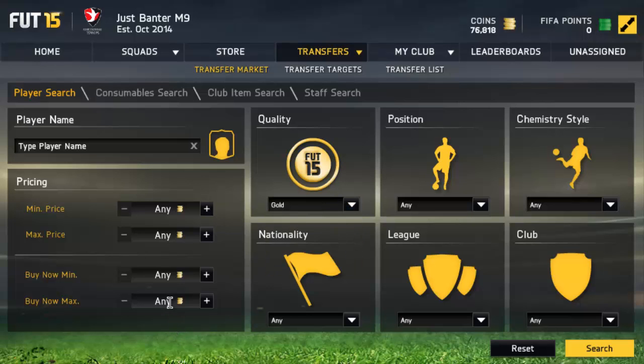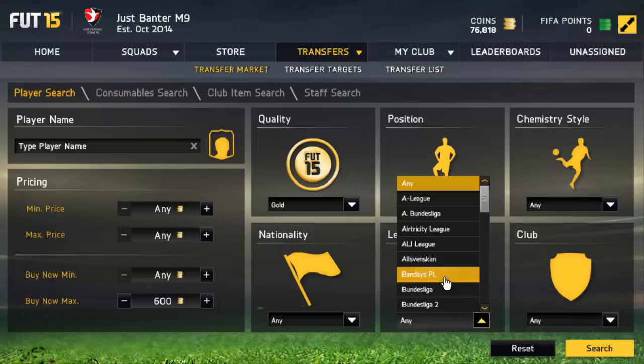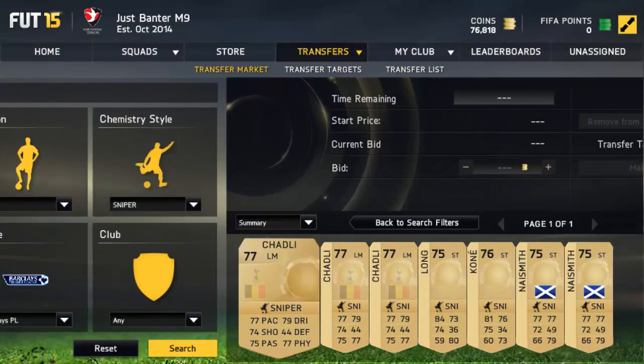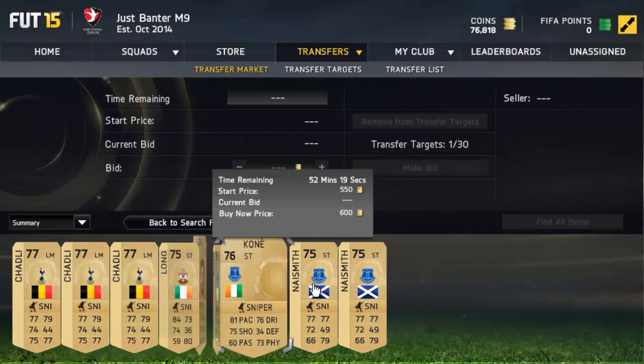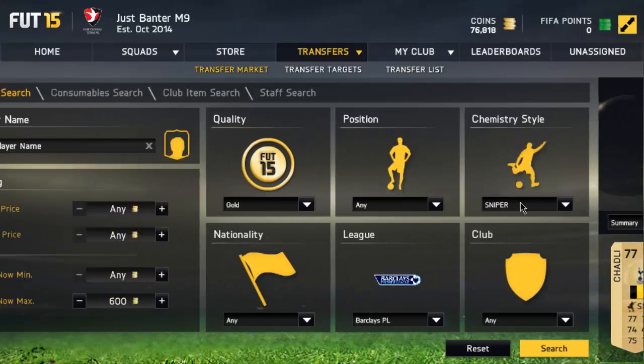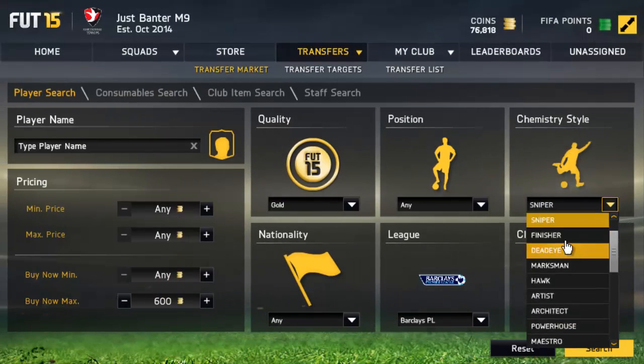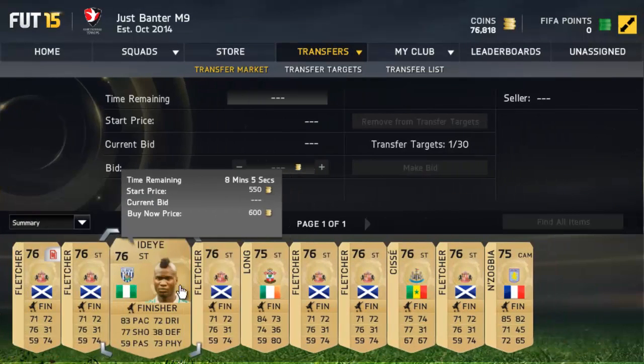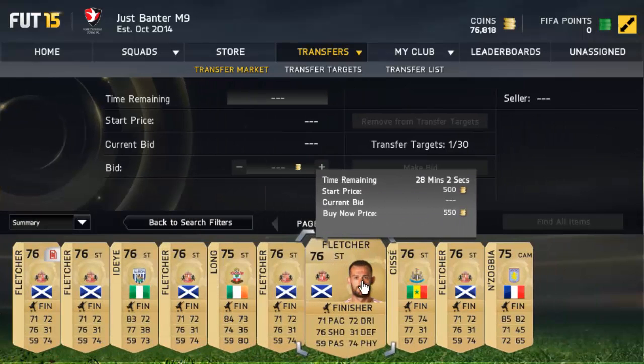So basically what we're going to do: go Quality Gold, maximum Buy Now 600 coins. After you've done that, do for example a Power League or get boxes from league. After you've done that, go over to Chemistry Styles and search up the players. As you can see here, we'll get some players up. What you want to look for is cheap Buy Nows, or basically good players with that Chemistry Style on. You have to remember how much the Chemistry Style goes for.